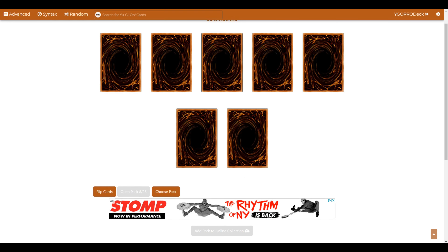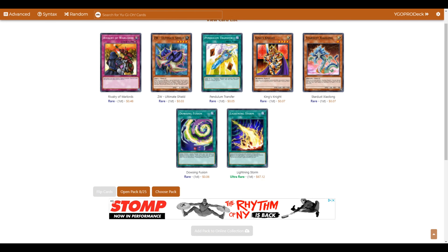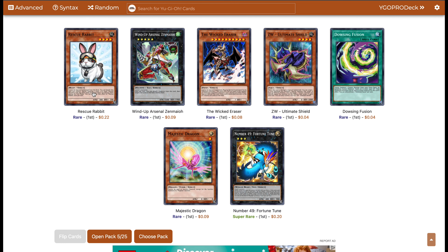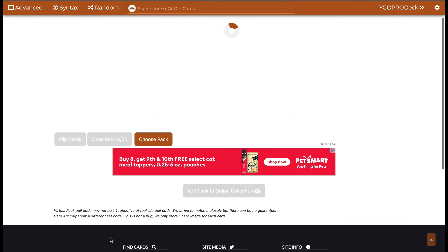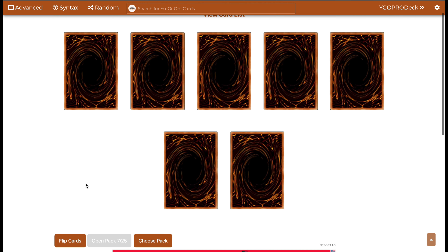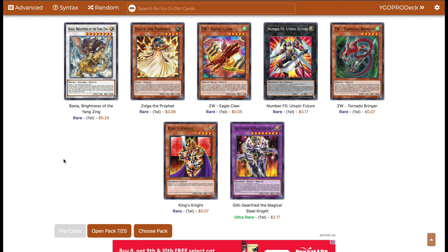If I somehow manage to pull the Egyptian God... oh, that's a card. That's a Lightning Storm! A second one — okay then. Rescue Rabbit — that's a good one if we're playing anything. We do have the Sue Ship stuff, so we could easily use that. Not bad here, everybody. I feel like we're actually getting some really good pulls. Another Pot of Duality, and another Rescue Rabbit. This is great.